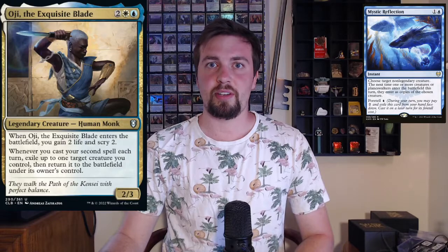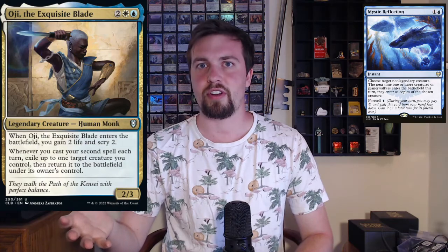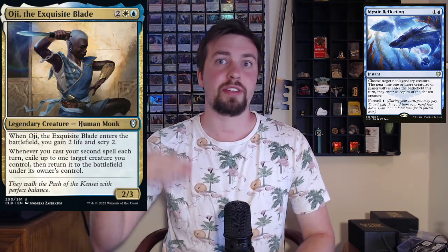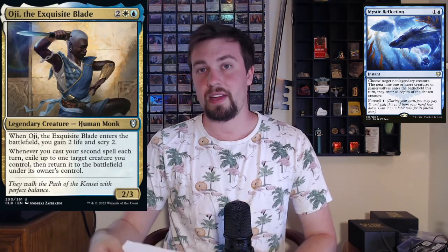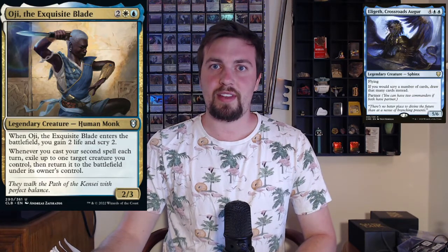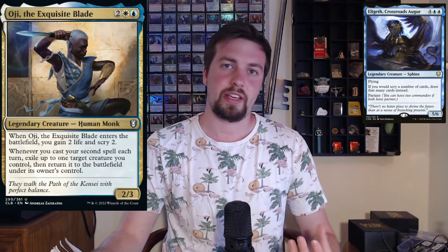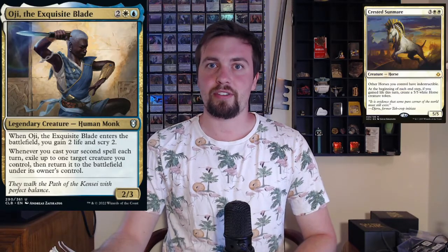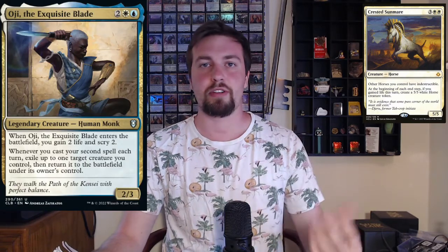Mystic Reflection seems pretty cool — you can pick and choose what your creatures enter as. For example, if you have a powerful creature on board and flicker Blade Splicer, you can have Blade Splicer and its token enter as copies of that powerful creature — that's sweet. Eligeth seems pretty nice here because OG lets you scry 2, so instead of scrying 2 you can draw 2 — very powerful. Crested Sunmare seems great because you're gaining life off OG, and that can net you a bunch of horses.